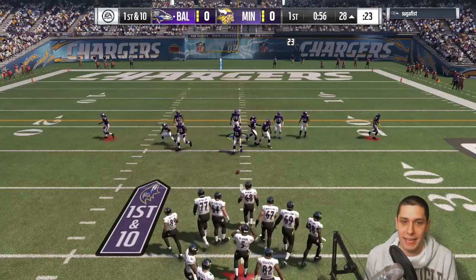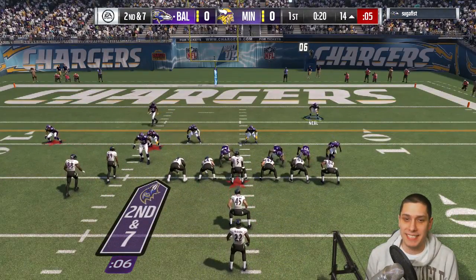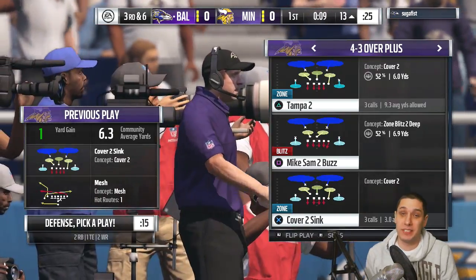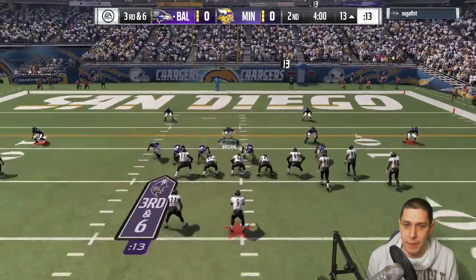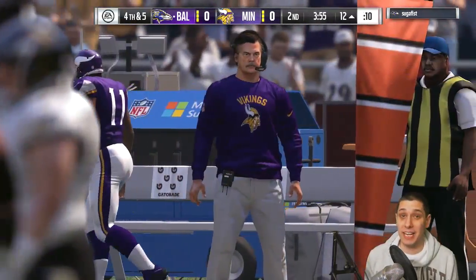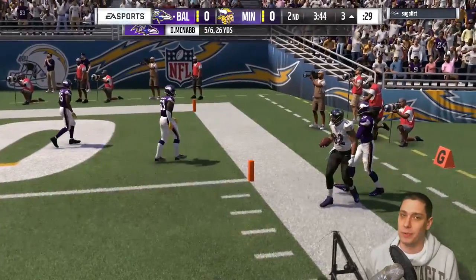My opponent's running really heavy sets — two tight ends — which is throwing me off. Usually everybody wants to run shotgun with three or four wide receivers. It's unique but difficult to game plan for. He's throwing it short and we knock him out of bounds before the first down — good play by our defense, forcing a fourth and five. My opponent goes for it on fourth down, throws it short and makes the play. Got the defense stacked in the box, but he converts anyway.